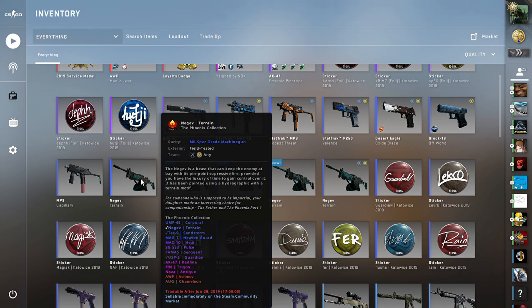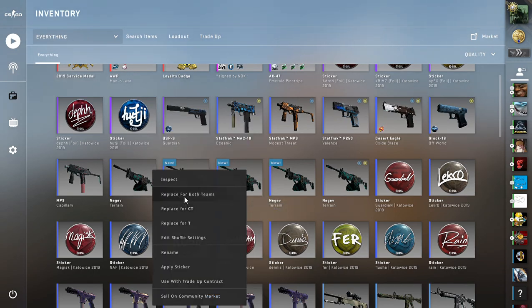Now it's for the Phoenix Collection. You're going to want to buy either Negev's or Tech Nines. I bought Negev's because they are very bad looking skins personally, and they also come very cheap because no one wants them.